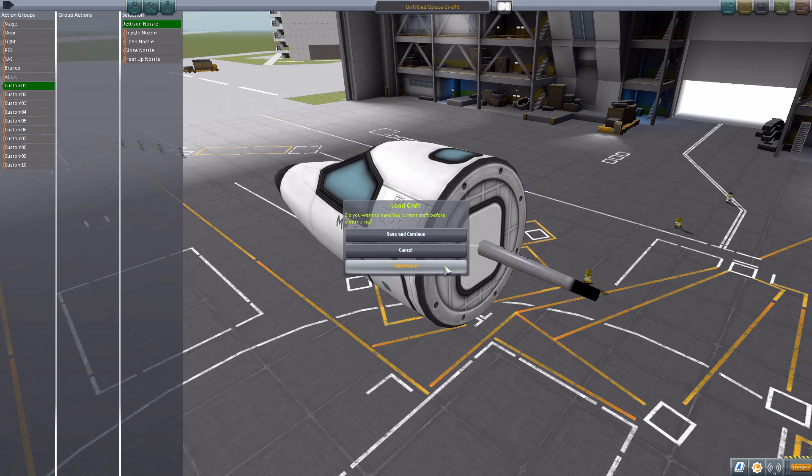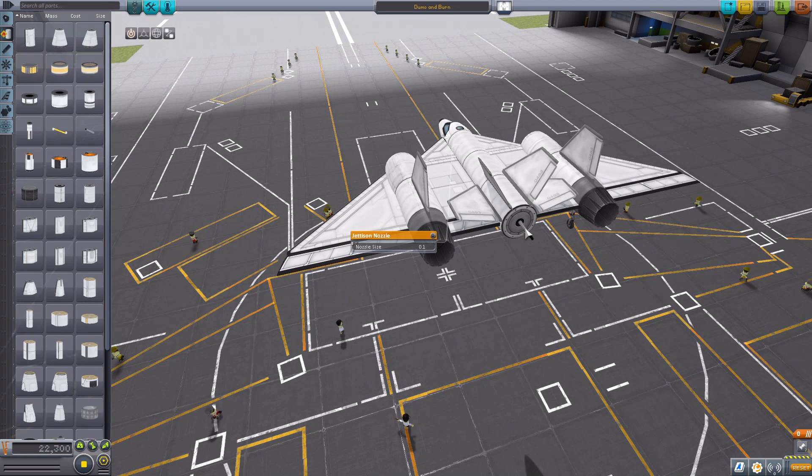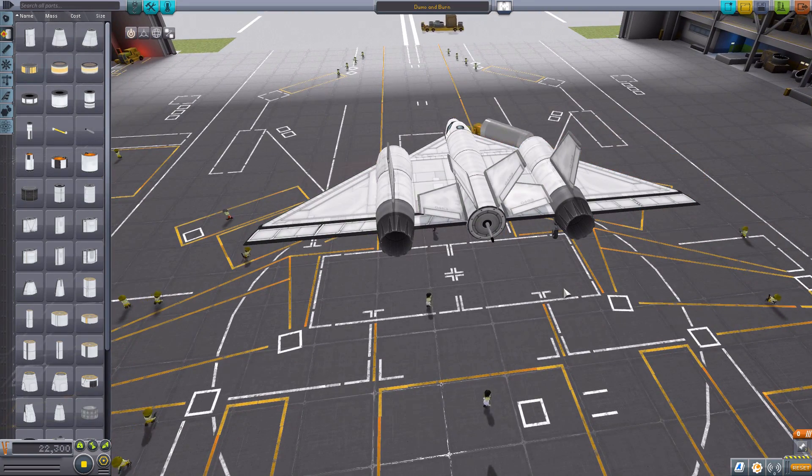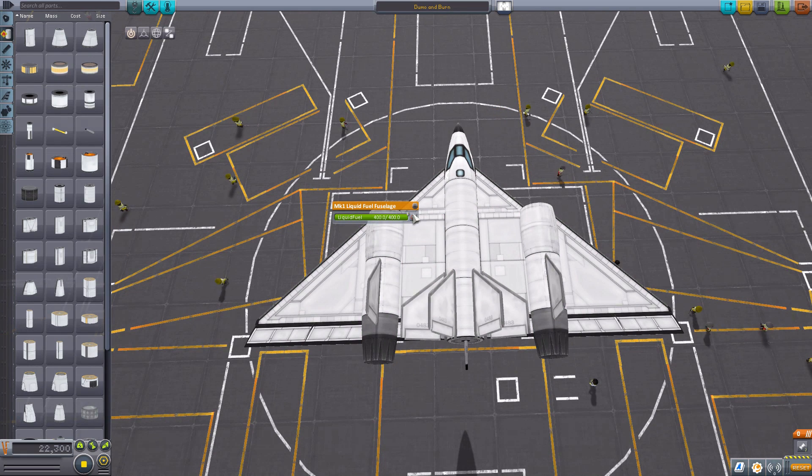Let's load up a really awful airplane I built in about two minutes to actually show off this mod. I have a singular nozzle here set to 1 by default, but you can have as many nozzles as you desire. Remember, at 1 it dumps fuel at 50 per second, so the more nozzles you add, the more fuel you lose at a quicker rate. Also worth mentioning: fuel tanks that are disabled — your engines may not be able to use that fuel, but the nozzle still can. So keep that in mind if you're trying to save a tank for later.